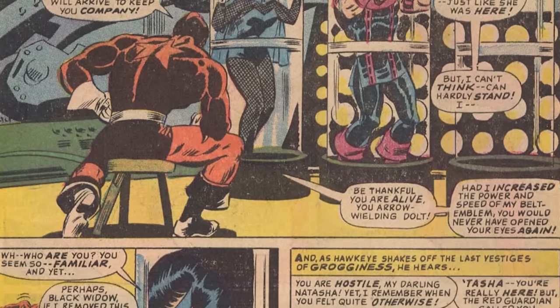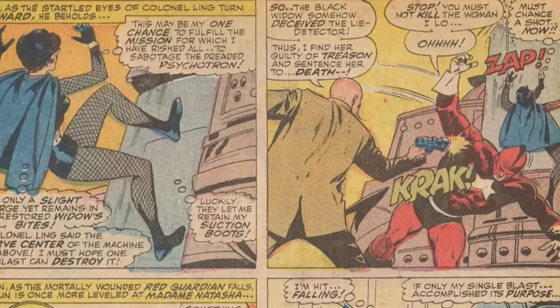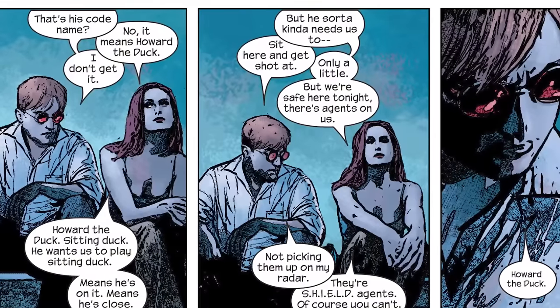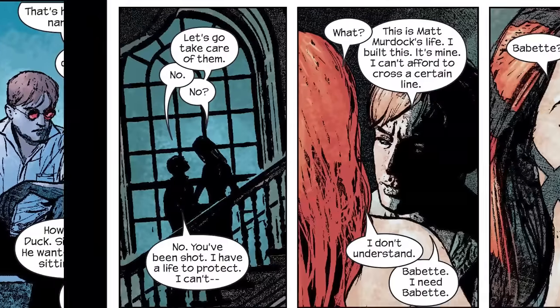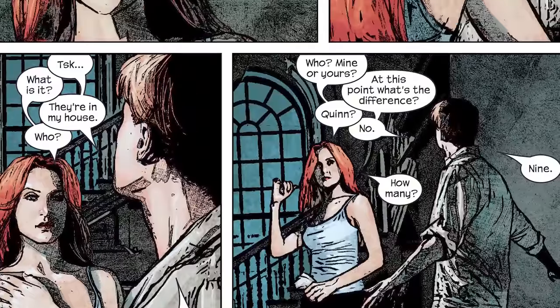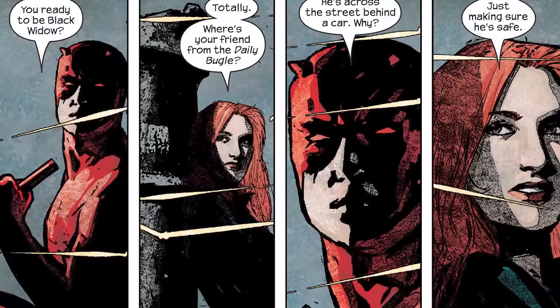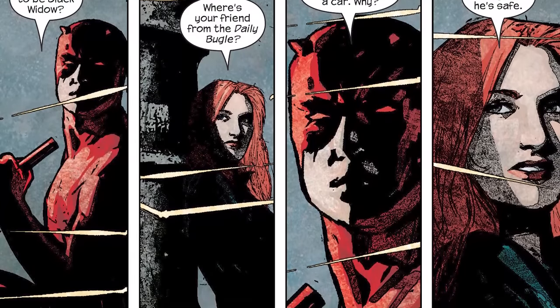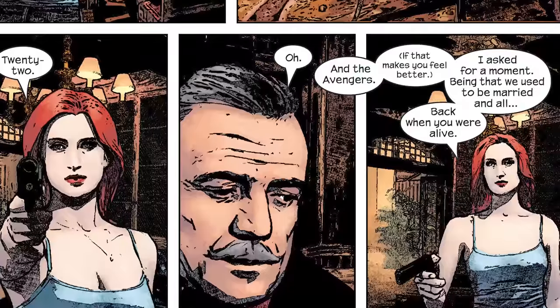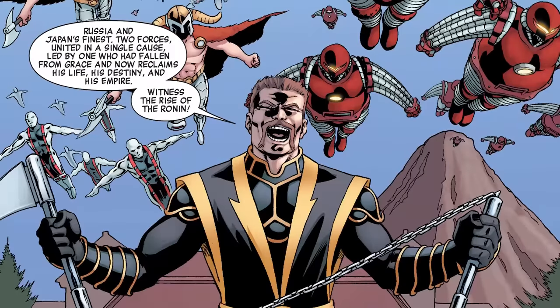He shows up in this issue, fights the Avengers, and then it's revealed that the Red Guardian is Alexei — Natasha's ex-husband, who she thought was dead. He takes a bullet for her and dies. Later, in Daredevil Volume 2, Natasha and Matt go on a mission together. Obviously Natasha has a thing with Matt — they're not at the same level as Matt and Electra, but they dated. She's like, "I need some help," and he's like, "I want to hit somebody." Turns out the villain of that story is Alexei. And it's like, oh my God, he's alive. And he's a bad guy. The Avengers capture him and take him to jail. He'll show up a little bit later, this time trying to start a war as the Ronin.